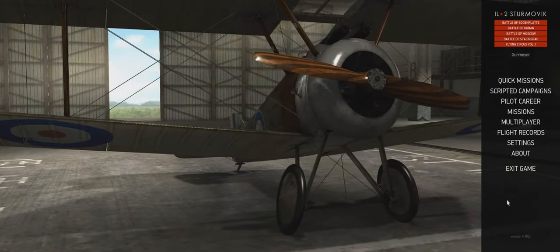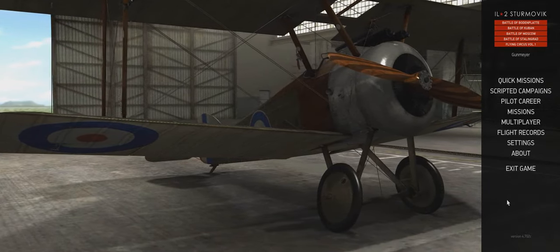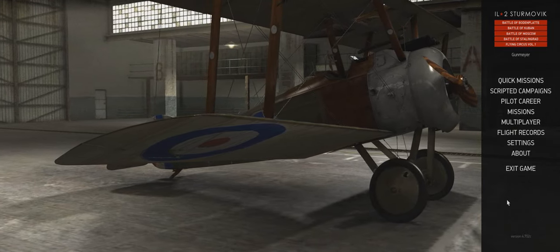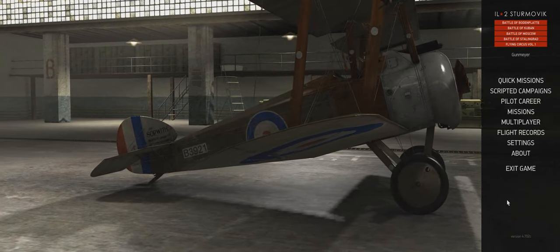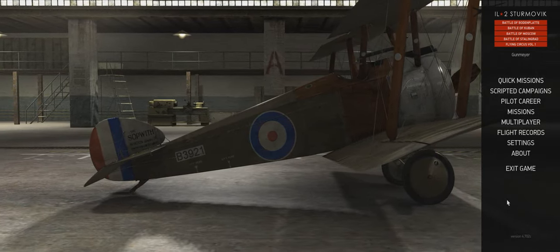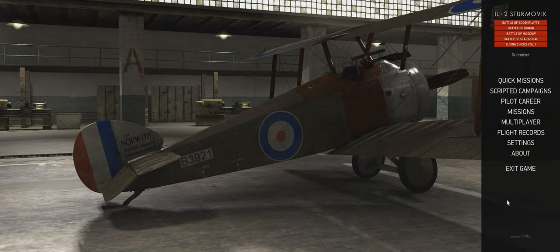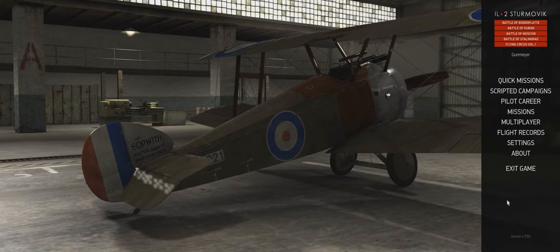So what are the differences? Well, first off Flying Circus is based on the IL-2 Sturmovik Forgotten Battles franchise, so if you're familiar with that you get the same graphics and game engine. Sadly you get fewer planes than Rise of Flight and just one map, which is very large but only covers part of a sector compared to Rise of Flight. You also get fewer planes in Flying Circus.